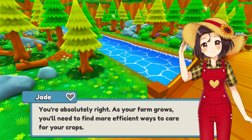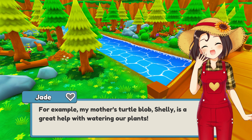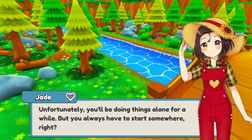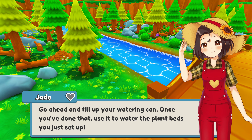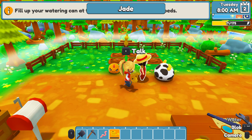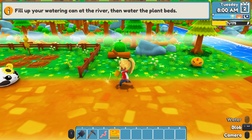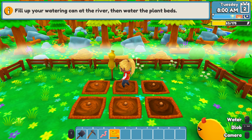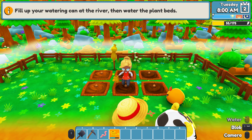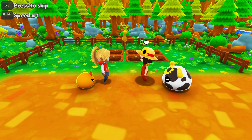You're absolutely right. As your farm grows, you'll need to find more efficient ways to care for your crops - irrigation, for example. My mother's turtle blob Shelly is a great help with watering our plants. Unfortunately you'll be doing things alone for a while, but you always have to start somewhere. Go ahead and fill up your watering can, then use it to water the plant beds you just set up. I think this is a game I'd definitely be switching back to controller for.